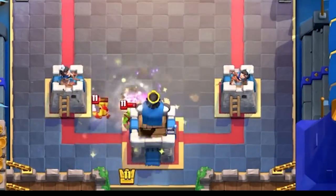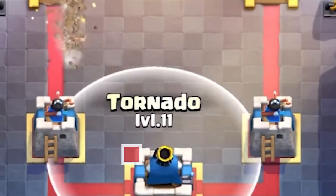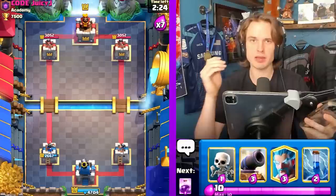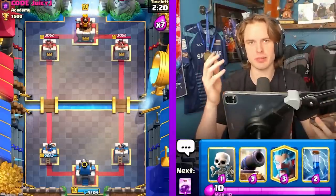If you do it correctly, you should be able to take zero damage. Now let's show the Drill. Obviously it depends on where the drill is placed, but generally you wait for that first Goblin to spawn and go for the Tornado. Based on the drill placement, there's not a perfect placement of the Tornado, so you got to be a little bit creative.